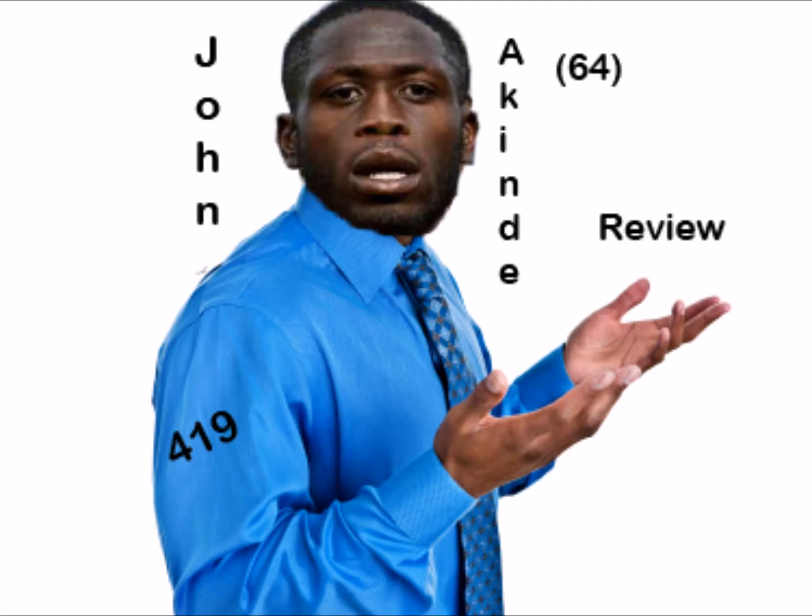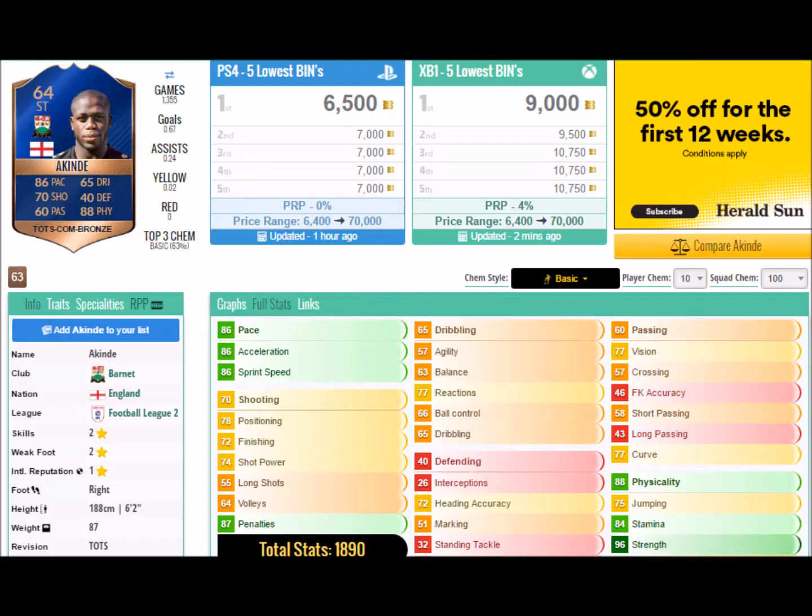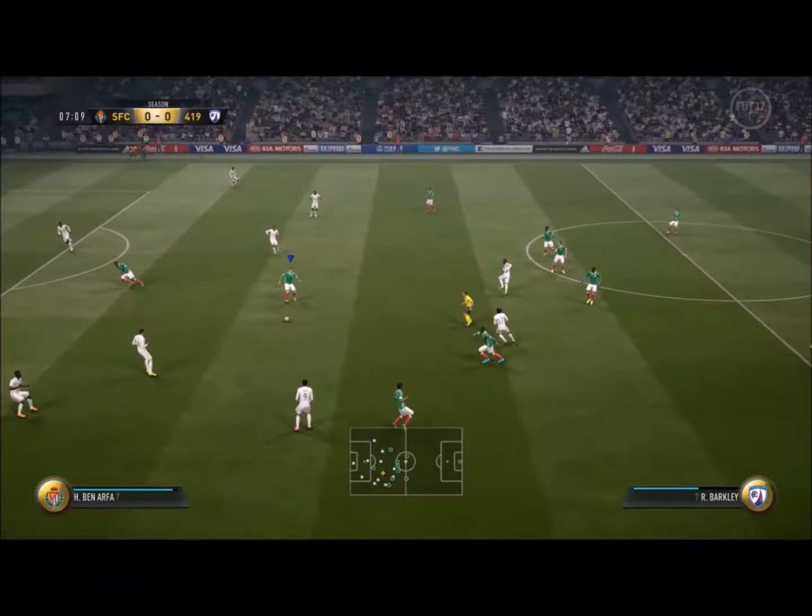Hey lads and welcome to the John Akin Day Team of the Season 64 rated player review. Play with the best at ufifa.com, use code FOFF for a discount. Now on to the player stats here, some great stats here — he is quite cheap at 6.5k and you will want to buy him.